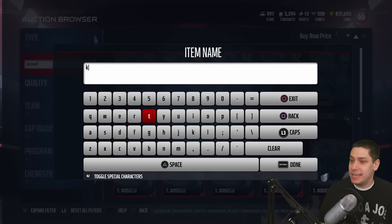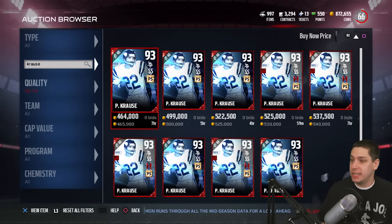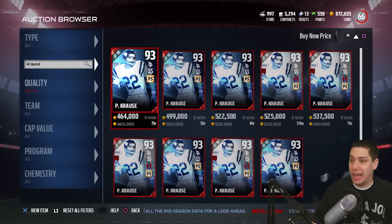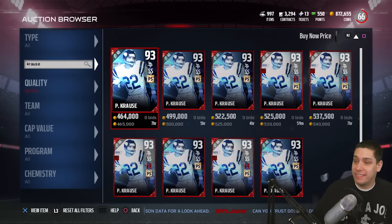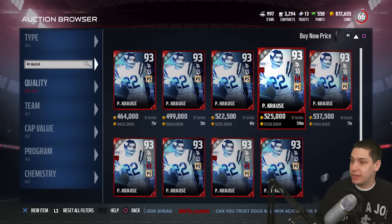I believe Paul Krause is one of the all-time leaders in interceptions. He was definitely a very, very good safety for the Minnesota Vikings back in the day. This card is going for quite a few coins — cheapest one right now on the auction house is the non-limited edition, going for $465,000. The limited edition, which gives you an additional chemistry, adds about 60-65,000 coins to that.